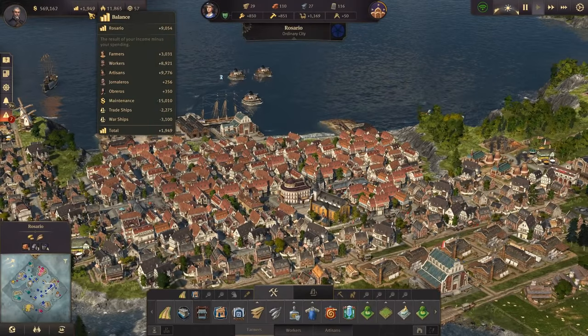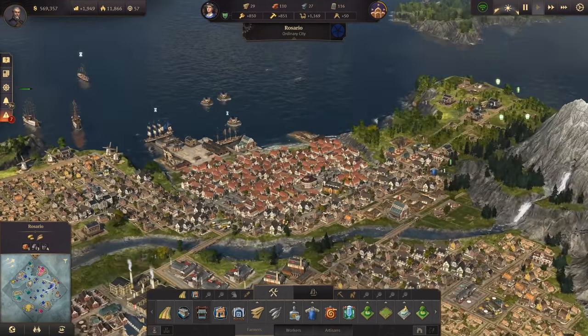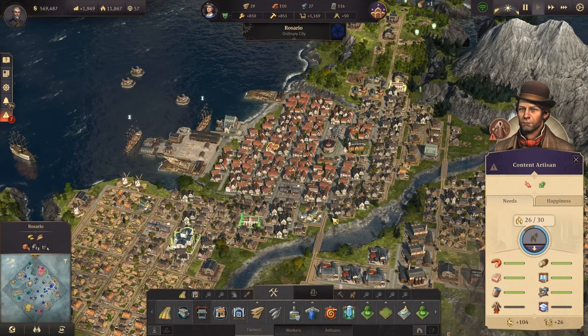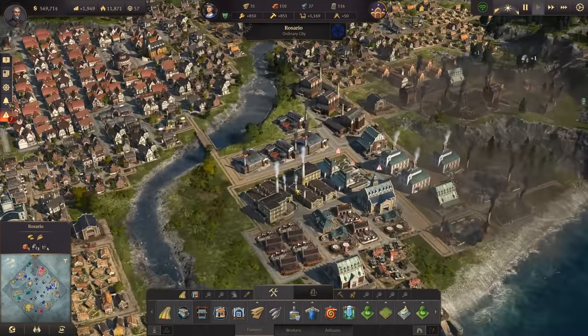That should be fine. As we can see, the rum is also in the harbor again, so we have rum and are at 2,000 credits — though that's not very much. Do we really have everything else? It seems the money is a bit low. Actually, beer and schnapps are both satisfied. That is very strange.